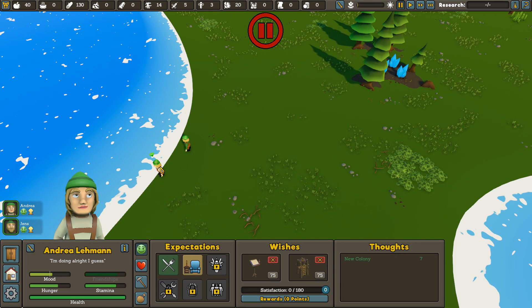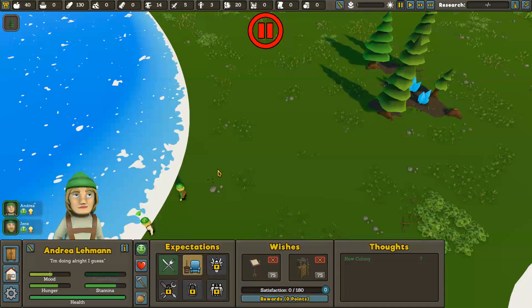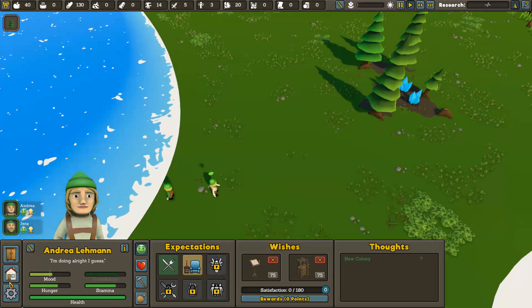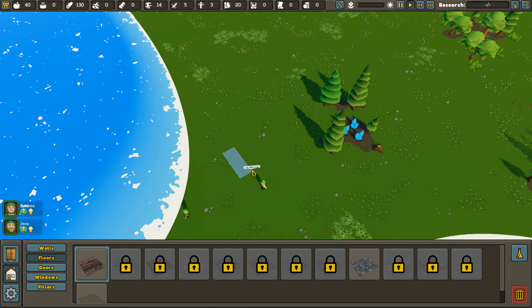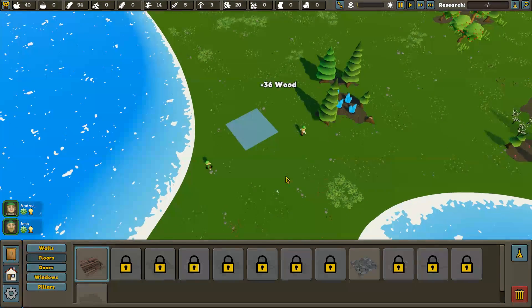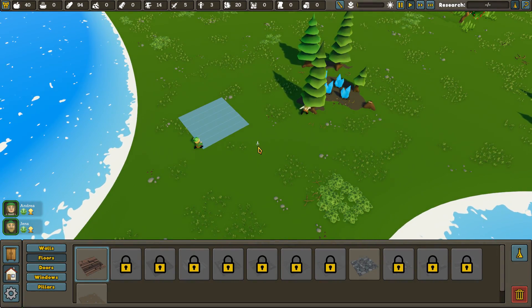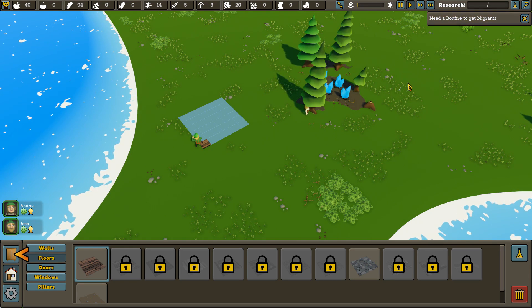Let's get started. I'll take this colonist — can I command her to cut a tree? Yeah, go cut a tree. Oh, she does it! She actually has a physical limp, which is pretty cool — I mean, not for her, but as far as immersion goes it's pretty cool. Let's lay down some floors and make a little shack out here. It doesn't look like they have to go to any stockpiles in order to get this done.